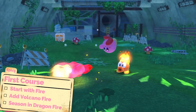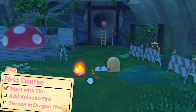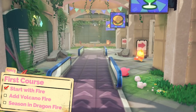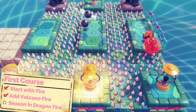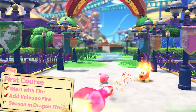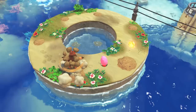Let's begin our first dish with a little fire — start heating things up nice and slow. Now while that's simmering, add volcano fire. I do love the smell of fresh magma! Now turn up the heat and season in dragon fire. I hope you like this dish flaming hot, because it's gonna burn.